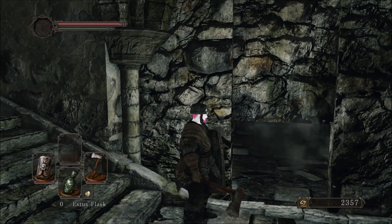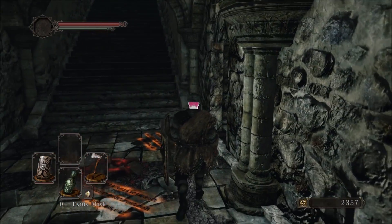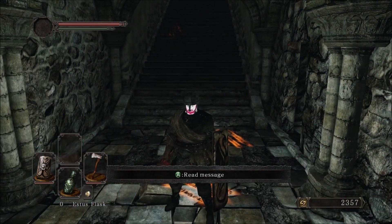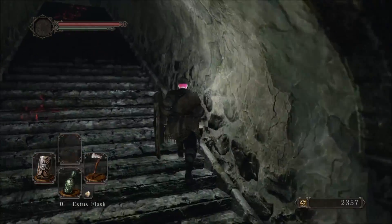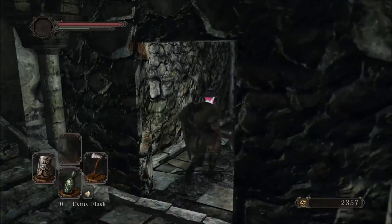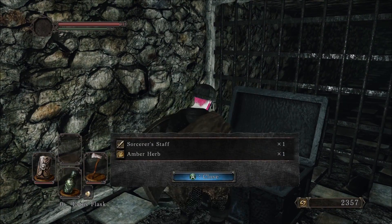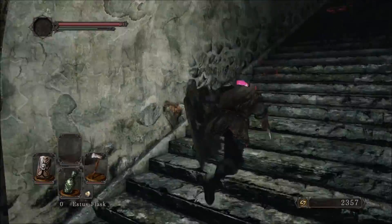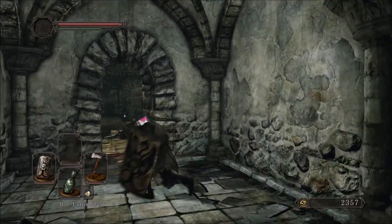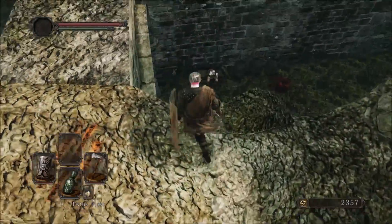This is another thing I really hate about this game — that wall I just opened you could only open by running along it and pressing the A button. You have to be spamming A along walls. As if you didn't have enough to worry about, now you gotta spam A along every wall you pass. But that's enough bitching — it is a great game, the combat is really solid, the character building is really cool, and I do enjoy it even though it's frustrating at times.